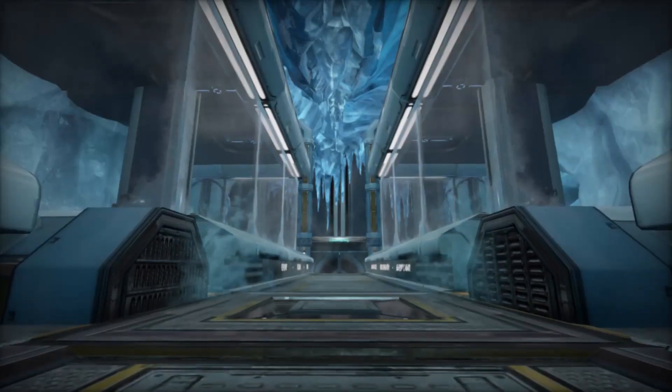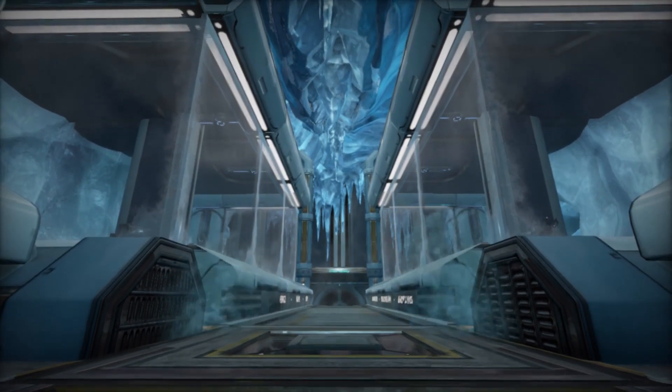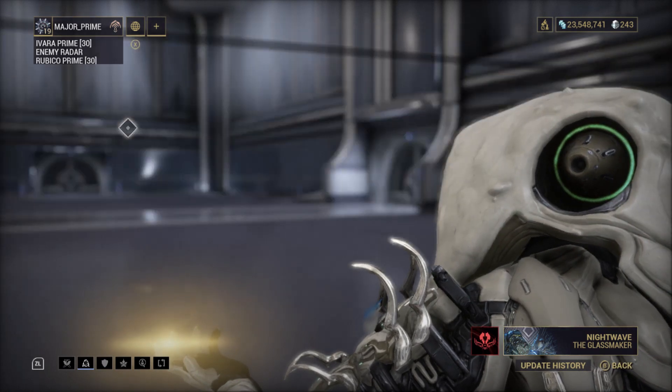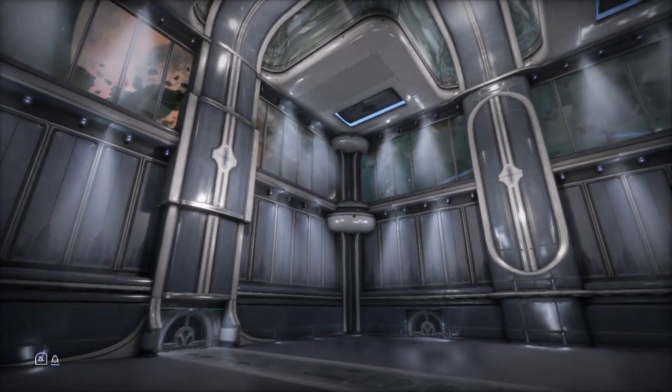Next up, let's get acquainted with the decoration system. You do so by pressing start, selecting decoration, then decorate, and boom! You are in decoration mode.